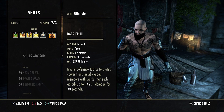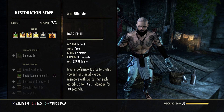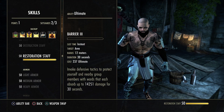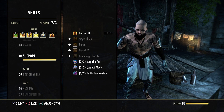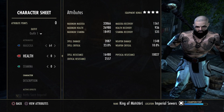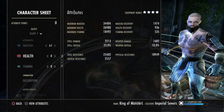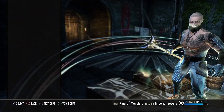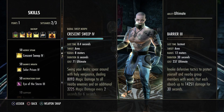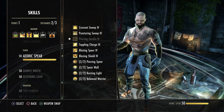Controversial pick: I run Barrier as my back bar ultimate because of the Support passive giving 10% more magic recovery. That's why my back bar shows 1561 recovery versus 1474, and with potions the difference becomes even more significant — 100+ extra recovery. If you don't want Barrier, run the Resto ultimate instead for better survivability in sticky situations.